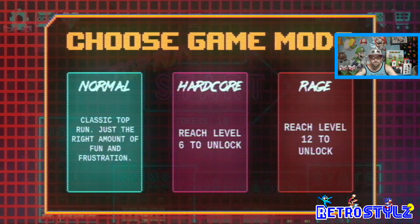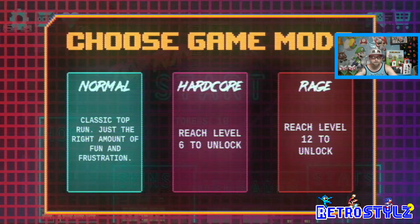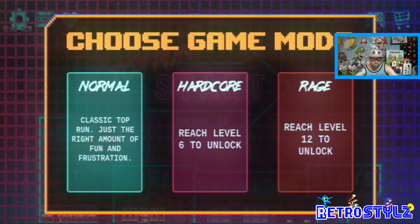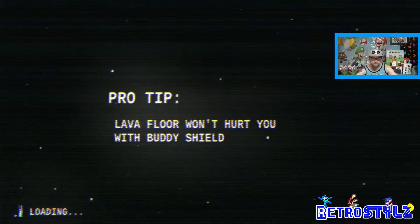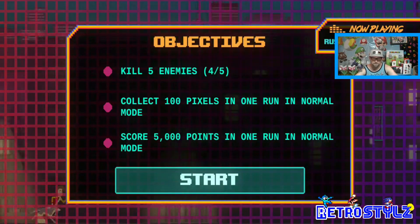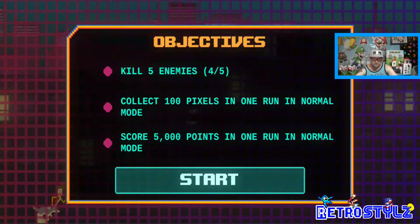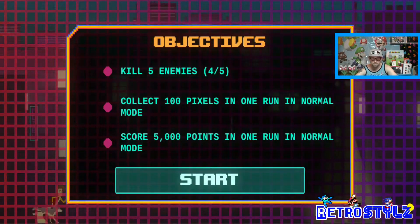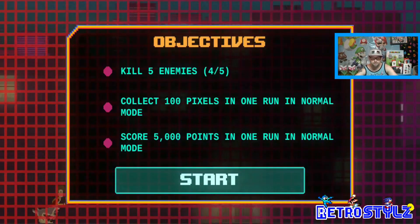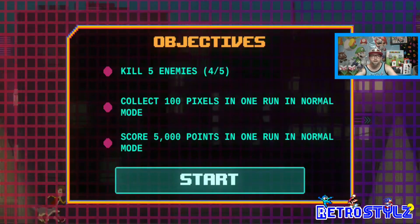Let's just start on Normal so I can give you guys a basic gist of how it is, because this game is really awesome. It always gives you a pro tip — sometimes it talks about your Wi-Fi connection, sometimes it talks about how to play. Your objectives: kill five enemies, collect a hundred pixels in one run, score five thousand points in one Normal mode run.